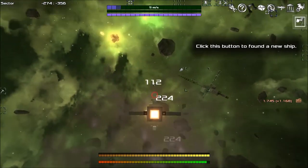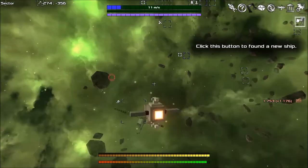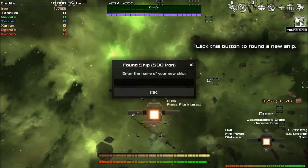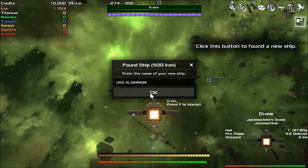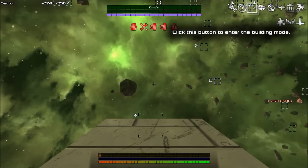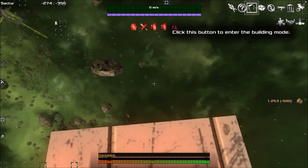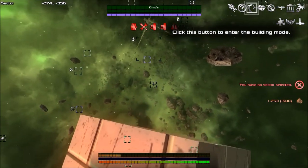Click this button to found a new ship. Enter the name of your new ship — USS Algernon. I don't know if I spelled that right but I don't care. Enter building mode — okay, I'm following.